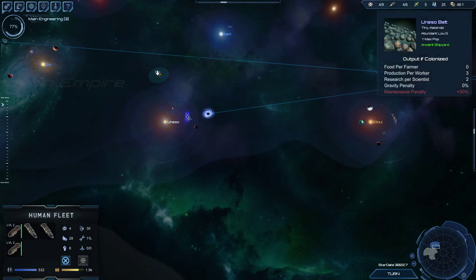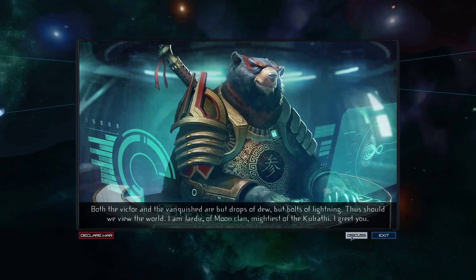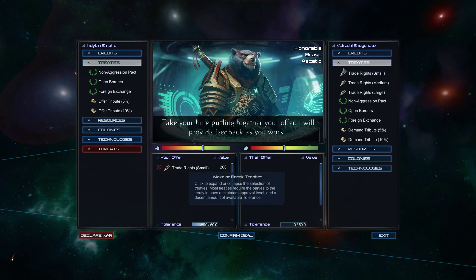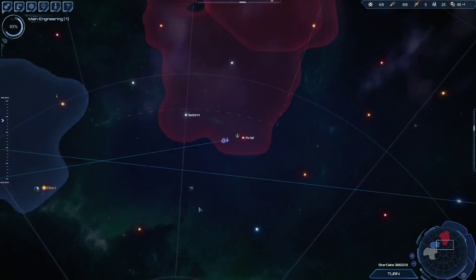We're going to send our fleet over here to say hello to the space bears and make a treaty with them. Sweet — and of course there's a bunch of remnants in the area, so let's zap out of there.